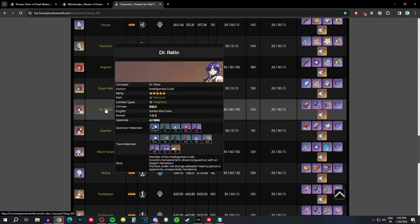So if you've already farmed for Dr. Ratio and you have a good two-piece imaginary plus two-piece follow-up attacks, then it's definitely not really worth farming this set again. But if you haven't farmed for him yet, then obviously this set is going to be the go-to best-in-slot option. I'm not sure why they're releasing it in 2.0 when he has already been released, but if you still haven't built him yet, this set is going to be your go-to option for Dr. Ratio.